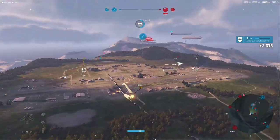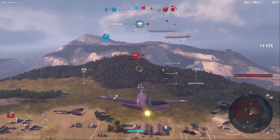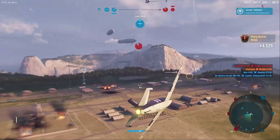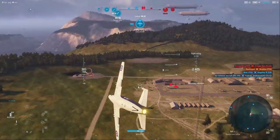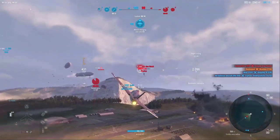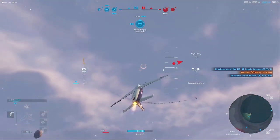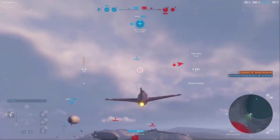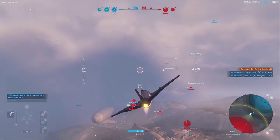That was a ram — not intentional. We picked up the zone, which is what we were really hoping for. That J7W1 I'm going to have to look out for because if he gets in here and starts his turning games, I'll be at a disadvantage. I want to keep my ground attacker player safe, so we're going to work our way over and help our ally flip the next zone — I'm not going to be able to do much against that TU-12, especially a specialist TU-12.